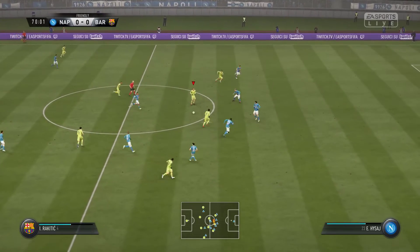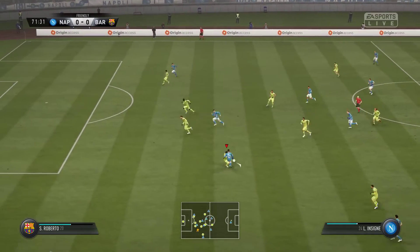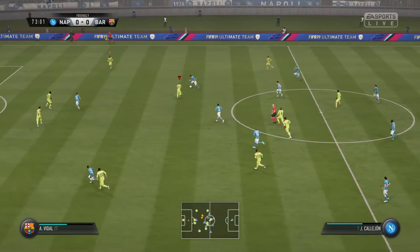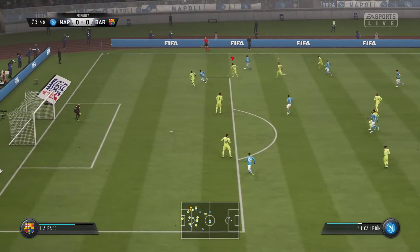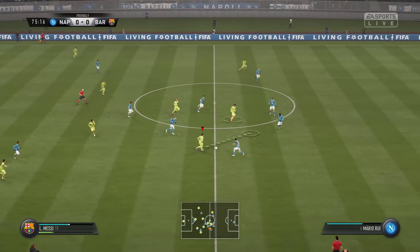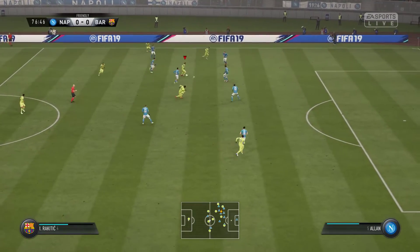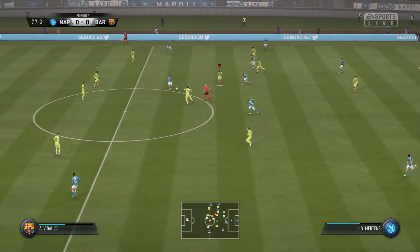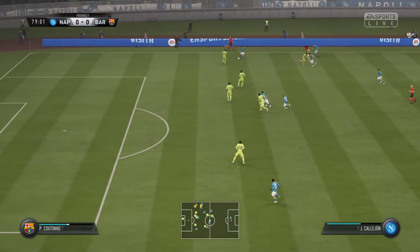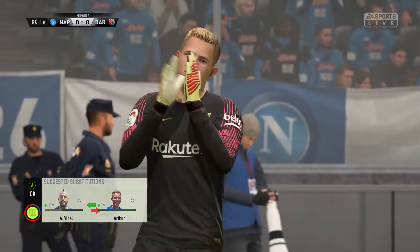Messi, Luis Suárez, Iván Rakitić — Rakitić losing possession. Now Dries Mertens. And now Messi — that is a cheap piece of play to give the ball away like that. Good movement forward, time to get the cross in, defender has to move quickly. Coming down towards the last 15 minutes now. Coutinho, Jordi Alba — poor attempt at a pass. Hamšík, José Callejón, Kulinski. And now the shot — that will be a corner, the referee has given a corner.